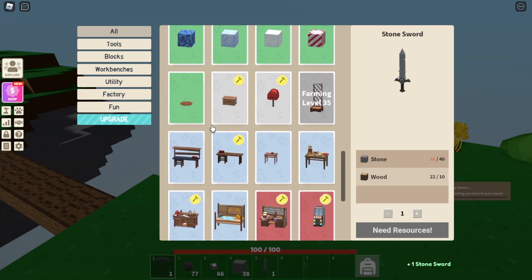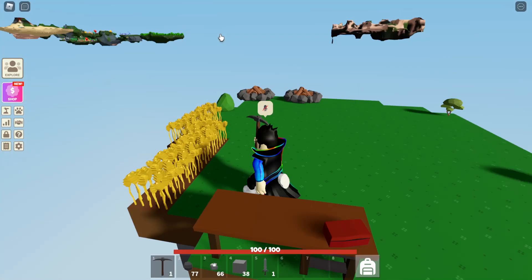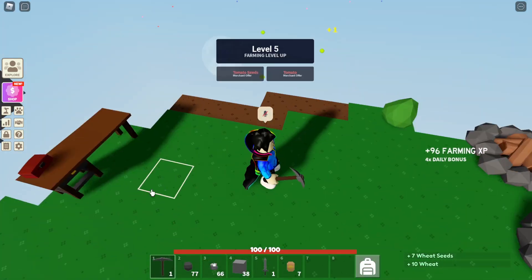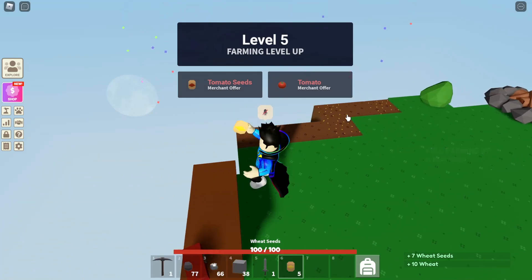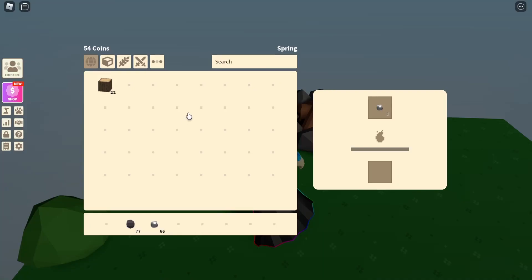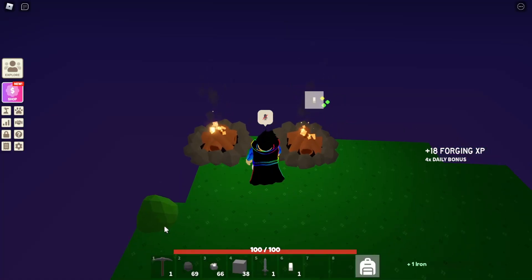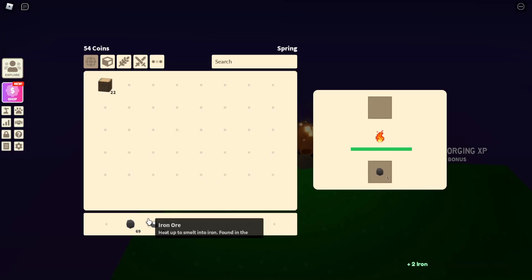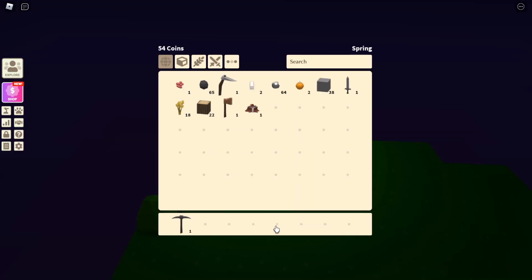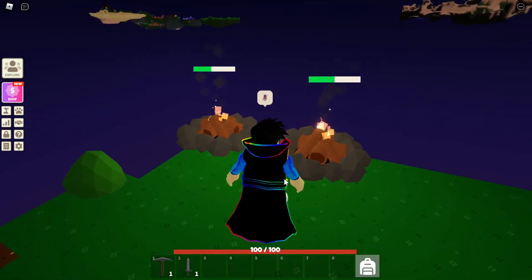For level 2 we need 50 wood, 50 stones, and 50 iron, so we need a lot of iron. Getting iron is kind of hard. I'm gonna make this small furnace which needs some iron. I got the sword! Let me smelt some iron, and after that I'm gonna go to the slime island and farm some slimes.